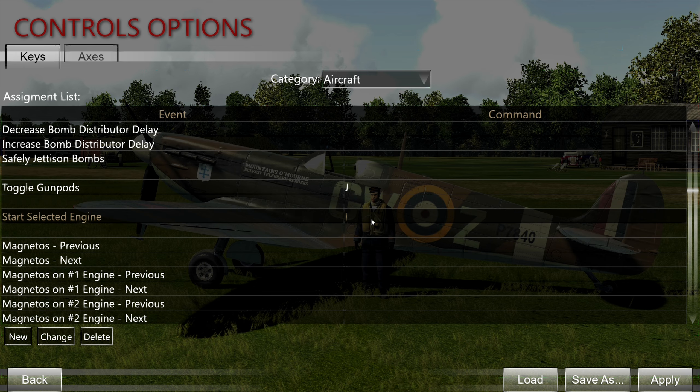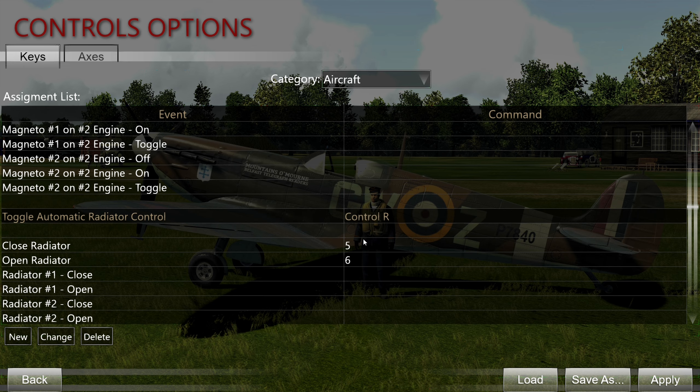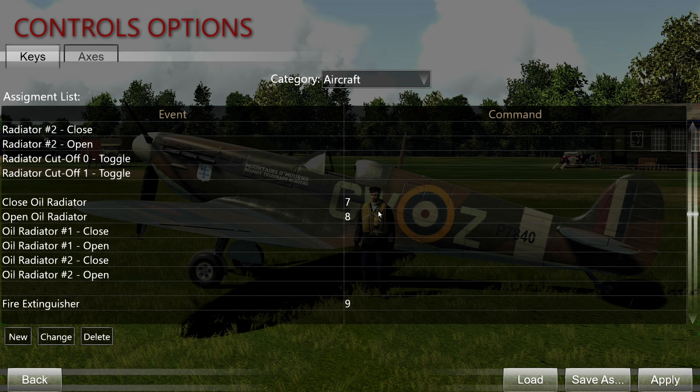Start selected engine — obviously this is important. Toggle automatic radiator control — this is only a thing on the 109 Fs, the only aircraft in Cliffs of Dover so far with an automatic radiator system. You can actually disable the automation and manually control it. For manual control on most other fighters, including the 109E, you have to map open/close radiator. This is for the water radiator on inline-engine aircraft, but it's also used on the Martlet for the cowl flaps — so you must map these. Also map open/close oil radiator. Both are important.